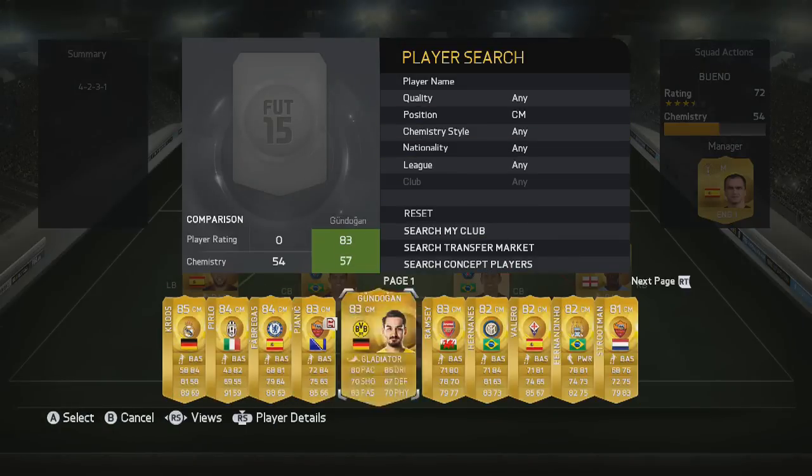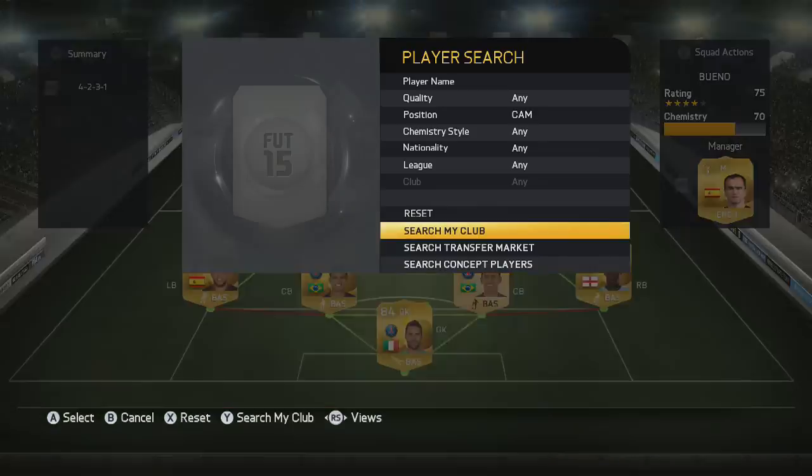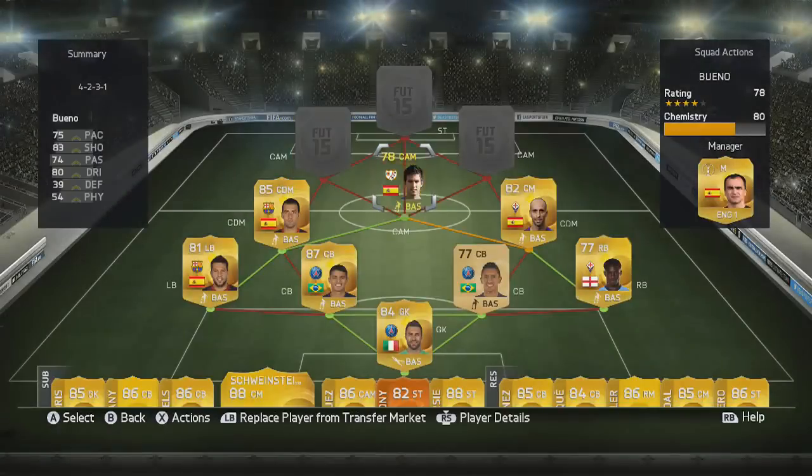Next up in the team we do have Borja Valero, and I'm surprised how many people use him because when you look at the stats — 81 dribbling, 74 shooting, 71 pace, 65-plus in the rest, and 85 passing — just fantastic. 4-star weak foot and he can score some absolutely fantastic long shots.